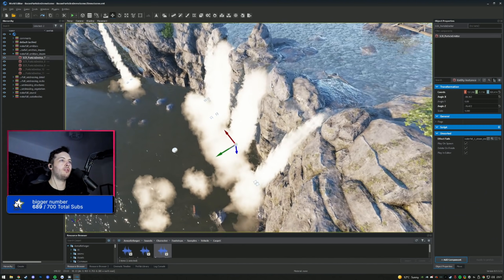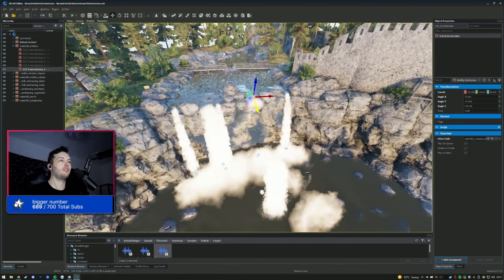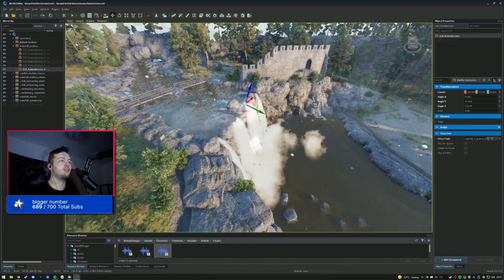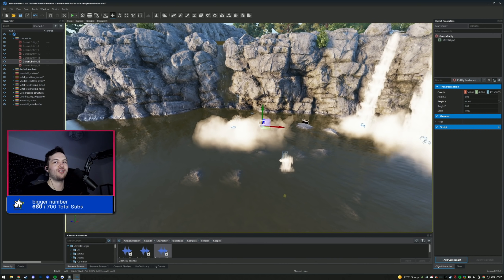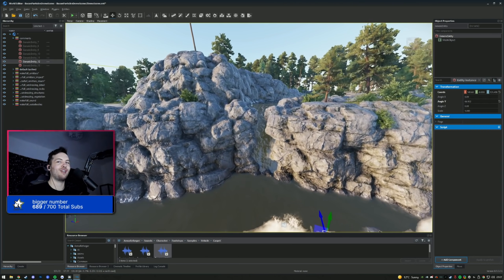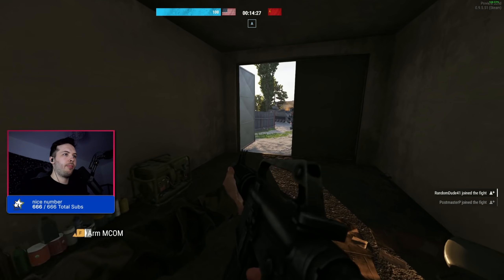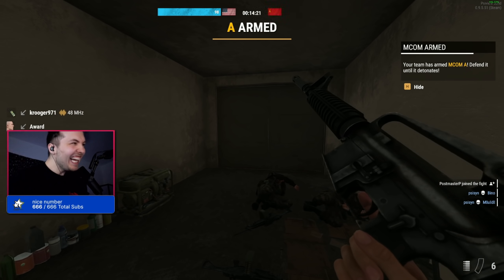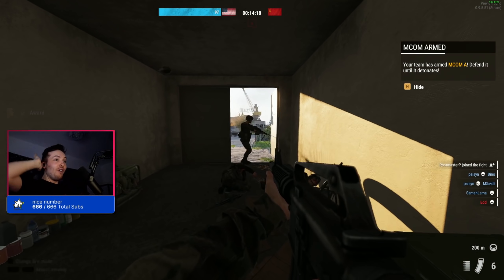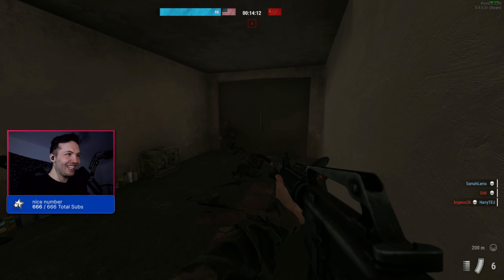In my last video, someone who called me cringe actually helped me figure out how to open this in the editor. I messed around and understood how it worked — a particle effect at the top to make the waterfall, particles at the bottom for the froth. The cool thing is you can download any mod and open it up in the world editor to understand how it's built. If that cringe guy can work it out, you can too. I'm going to wrap up and show one last interesting mod — the fourth ever custom vehicle and the first full set of clothes I've seen in Reforger.